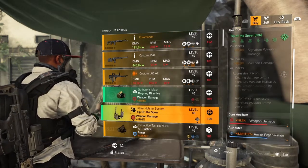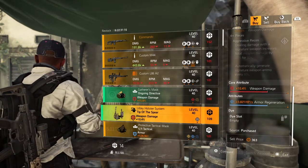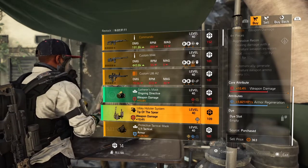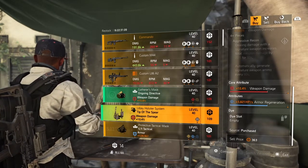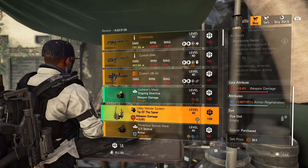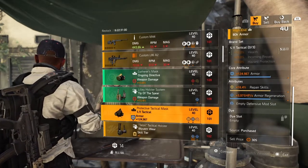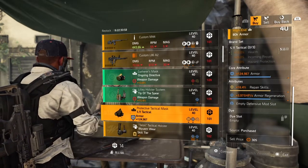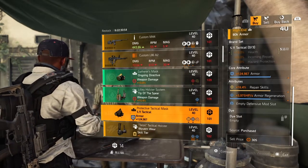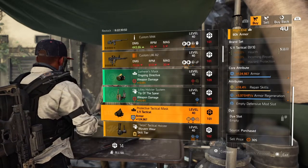Next on the list we have the Tip of the Spear holster — core attribute red at 10.4% weapon damage, lower attribute 3,821 armor regen. Like I said, this set is pretty useless — nobody's really using it right now. Next we have the 5.11 Tactical mask — core attribute blue at 124,967 armor, lower attribute 16.4% repair skill, 3,975 armor regeneration with a blue mod slot.